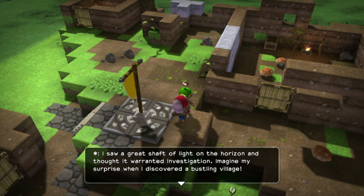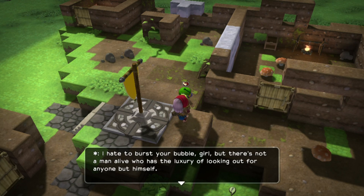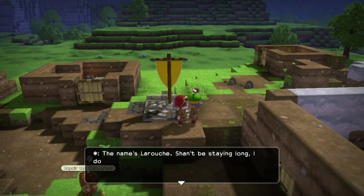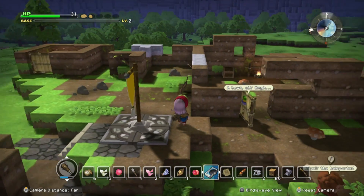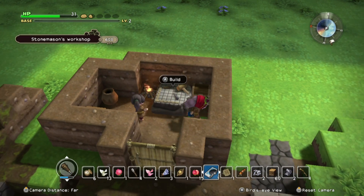Who are you? A new character says they saw a great light on the horizon and thought it warranted investigation — imagine their surprise discovering a bustling village. You're building a city? If you expect people to work together and live in harmony, you've got another thing coming. There's not a man alive who has the luxury of looking out for anyone but himself. I'm tired — I'll stay here and rest a while. The name's Zaroche. Please make your acquaintance.